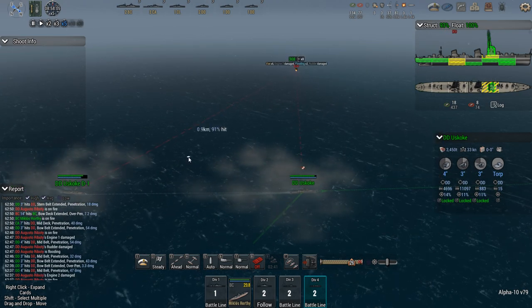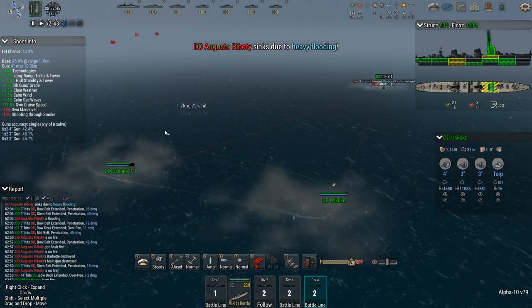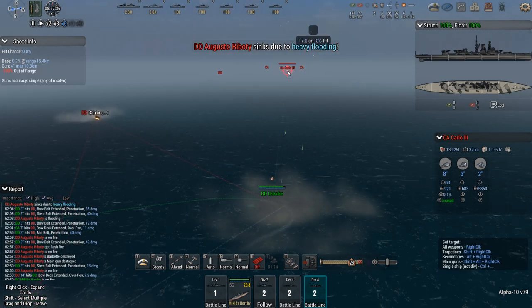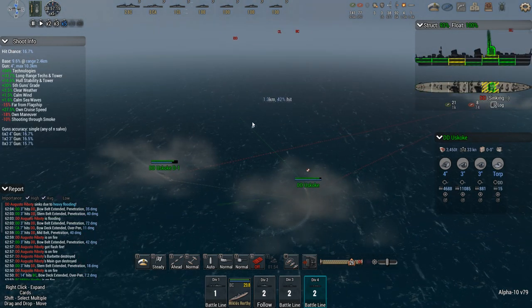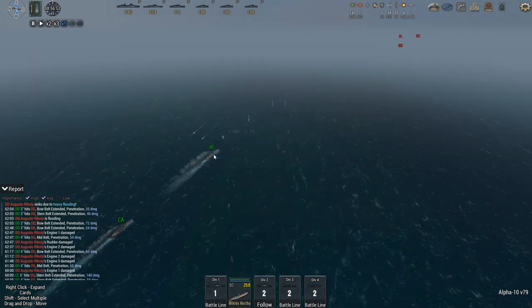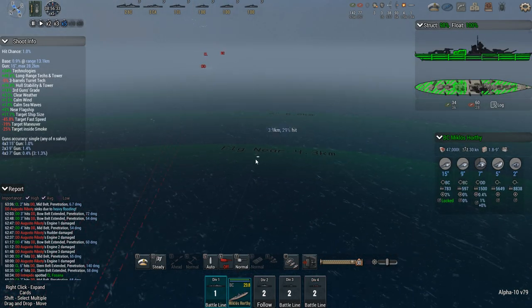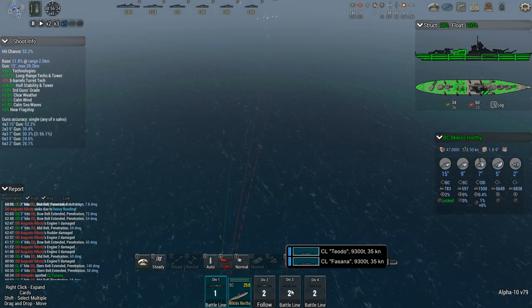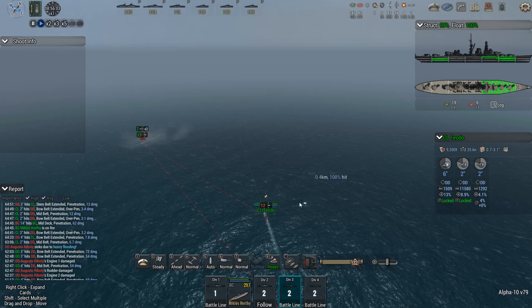These guys are starting to add up — 437. We're going to come around again. Flash fire on the DD — and she's done. Now we have gained a bit too much distance on the heavy cruisers, so it's time to turn back. The next DD, the Ostro, fortunately for me not yet into torpedo range. The light cruisers — hold on a moment. And Intrepido might have launched against the lights.